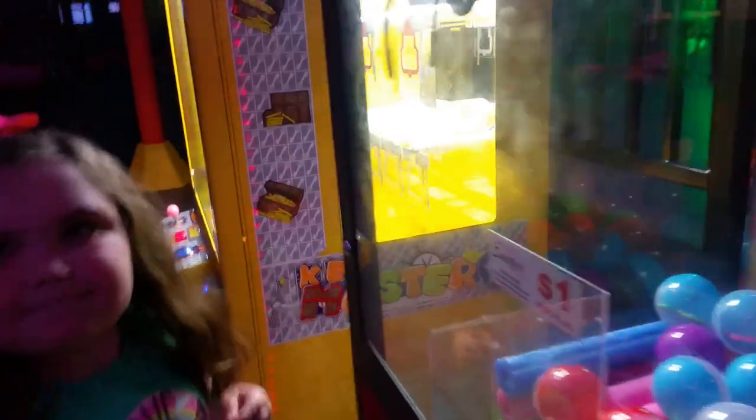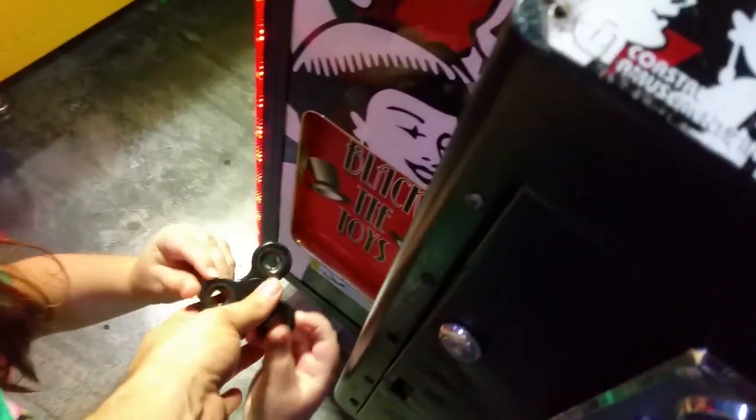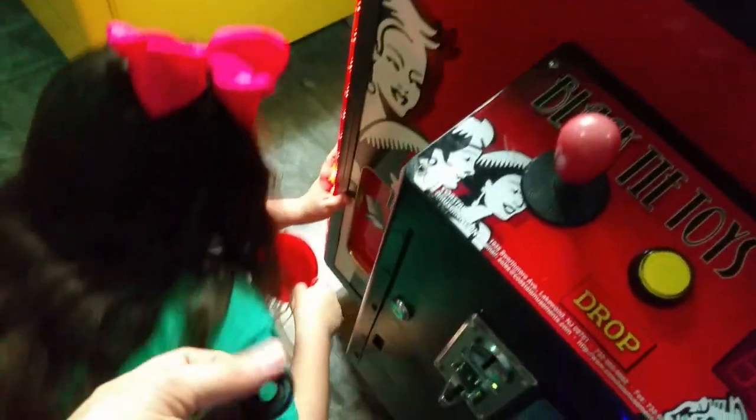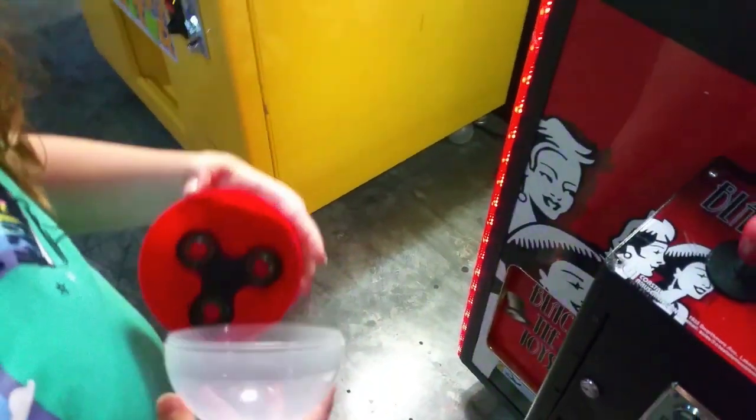That time it grabbed really hard. Here we got... oh, a black one. It came right out. The cube we can use in our claw machine at home. We got a black fidget spinner!